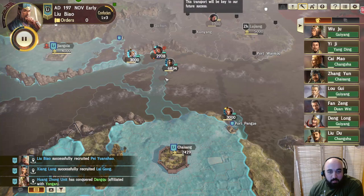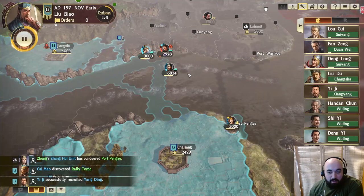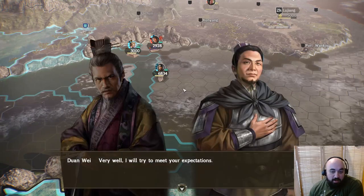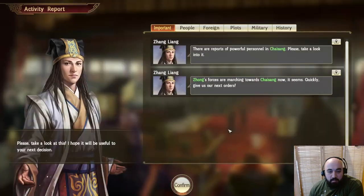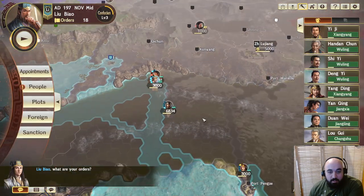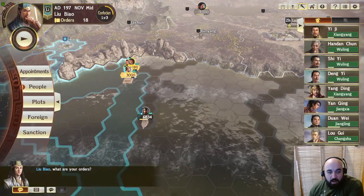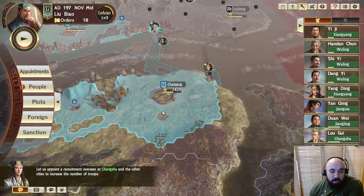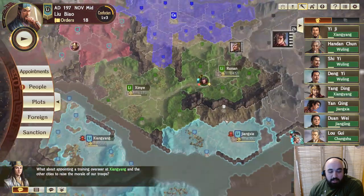We see Jailing coming over here — we don't really want to tangle with Jailing, especially now that they have level 2 boats. All the Hannibal Barcas are going to be around there — probably the strongest custom officer. Are they just trying to take the port and then peace out? It says they're still marching on us.